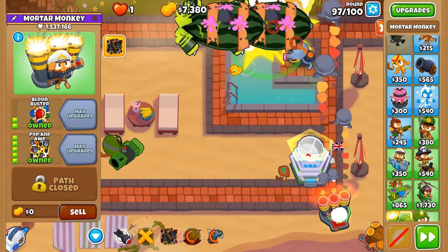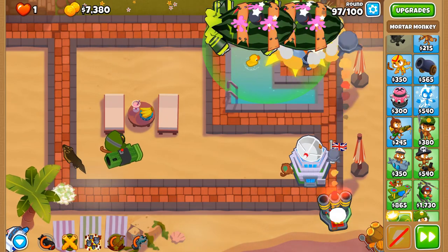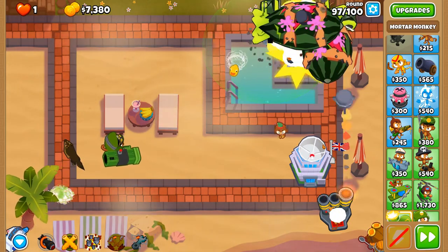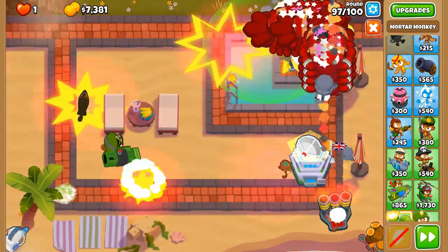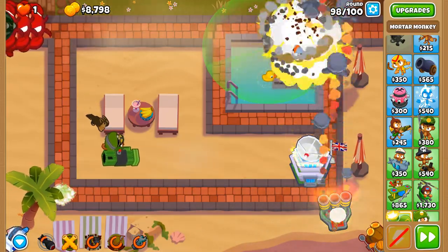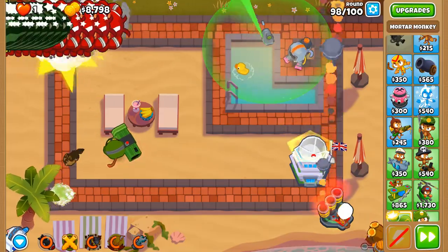In regular CHIMPS this is the only round where fortified ZMGs ever spawn. They are going down quite nicely. We will use Pop and Awe just to give a bit more damage. Concussive Shell — and yep, we are on round 98 now. This is where the majority of the pops lie within the game.